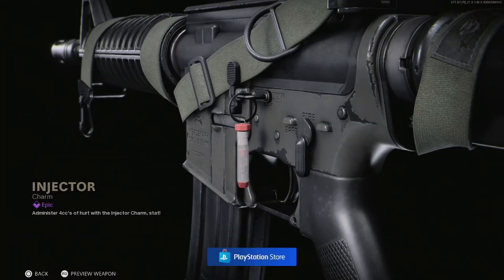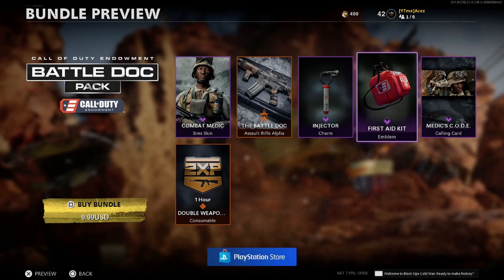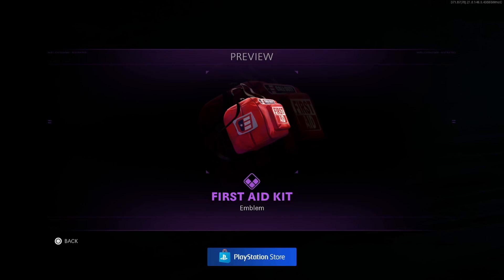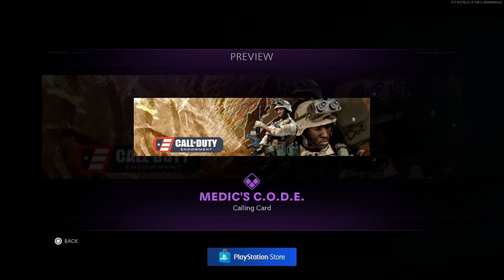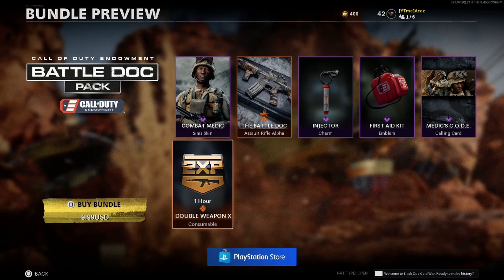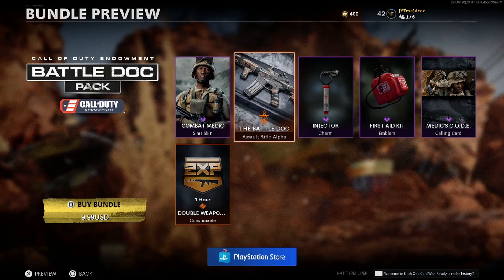We also have the Injector — a little stim action, I like it — and we have a First Aid Kit charm. You've got the Endowment logo on the side, and you can see the full Call of Duty Endowment logo above the first aid. That's pretty cool. Honestly, I think it would have been better as a charm — a little first aid bag would have been cooler. Then we have the Medic's Code calling card: the Endowment logo, the doc, Sims' face with the NVGs, and his full operator with the XM4. You also get an hour of double weapon XP.